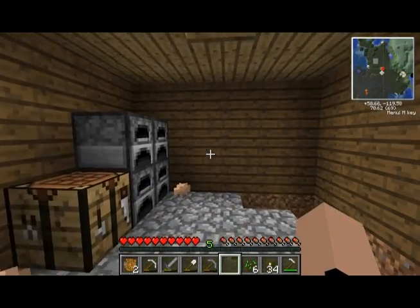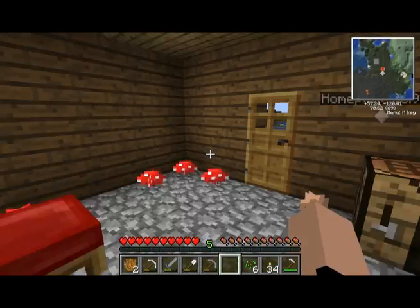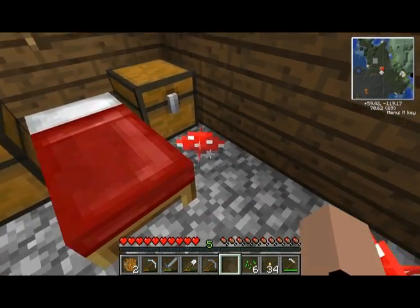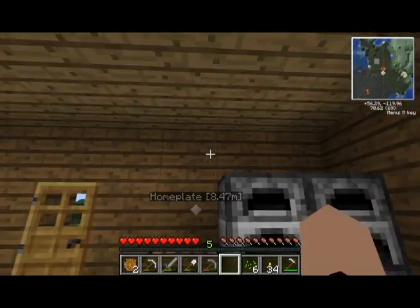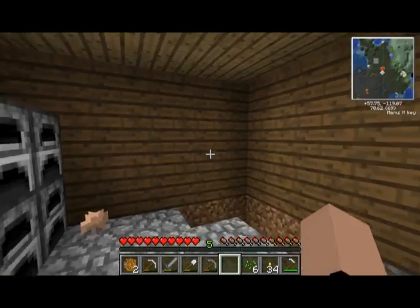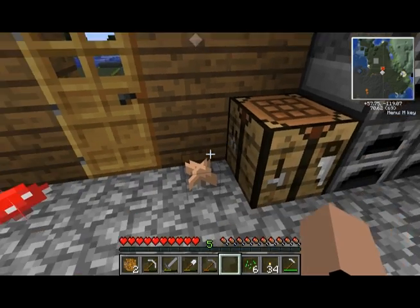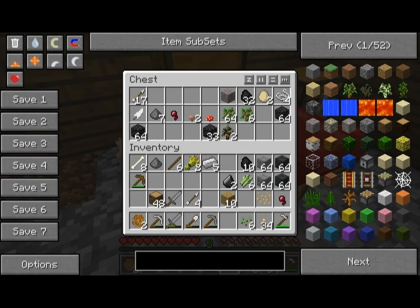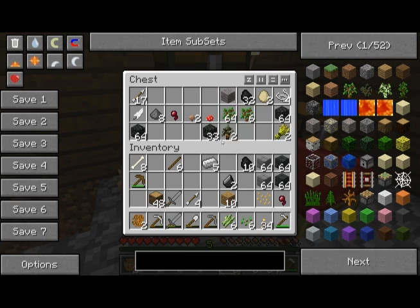Hello everyone, welcome back! Playing some Tekkit today — oh my god, what a great game. I got some mushrooms and put them in here, hopefully they'll grow a little bit and that'll be a sustainable source of food. Got some more in this chest. I can actually clean up my inventory a little bit — got a whole bunch of crap. I should take these reeds and go plant those.